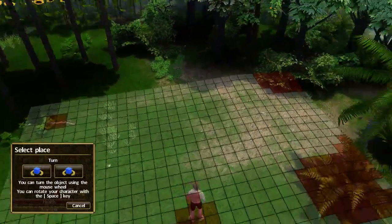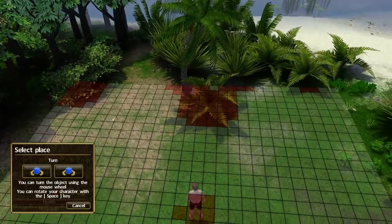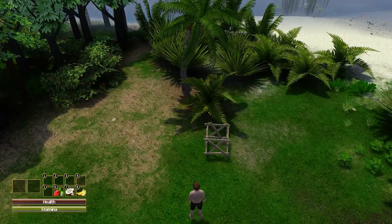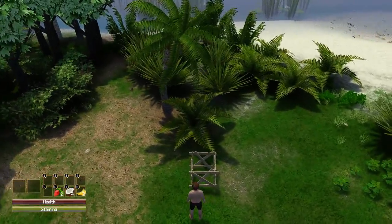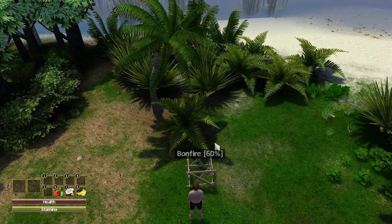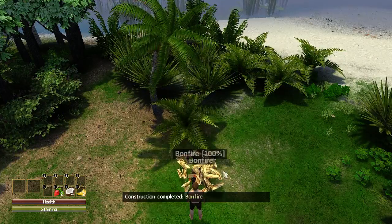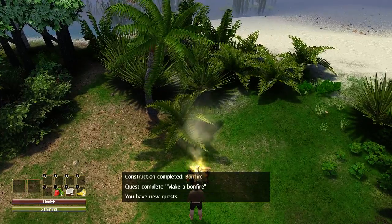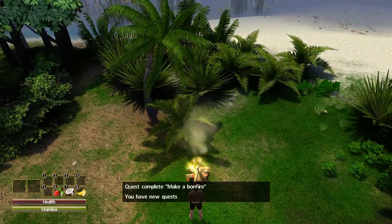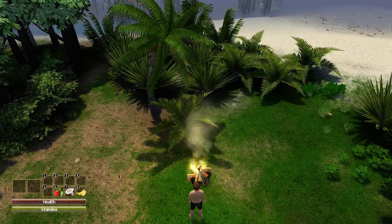Let's put the bonfire just there. If you walk close to your construction and press the space bar, it tells you how long it'll take to make. There we go — we got ourselves our first bonfire! Let's go into the quest book and see what it's asking us next.